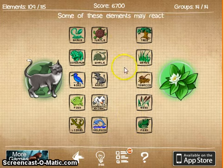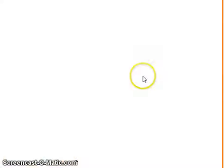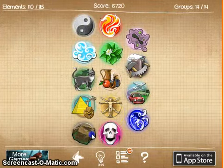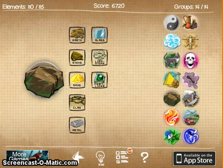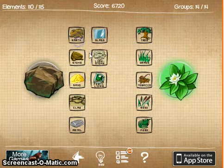We can make a plant, because we already have all these animals. We can make a plant out of these. Thinking cow and grass — we get fertilizer! So we have fertilizer now. Now with the fertilizer, we could use that on earth — no. We could use it on a plant. Fertilizer and grass, or fern, or tree, or tobacco, or on rock, or on earth — no.